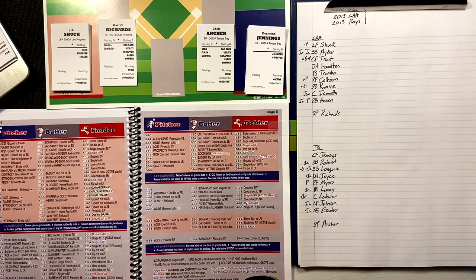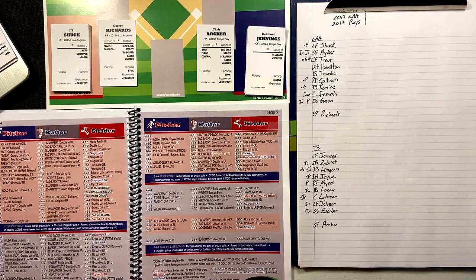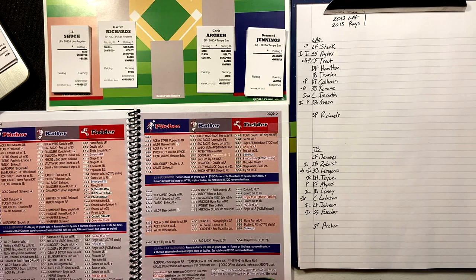Let's take a look at the lineups for the Angels: left field is Shuck, shortstop Ibar, centerfield Trout — I believe this is his first full year, 2013 Mike Trout — DH is Hamilton, first base Trumbo, right field Calhoun, third base Romine, catcher Iannetta, second base Green, and starting pitcher is Garrett Richards, a right-hander.